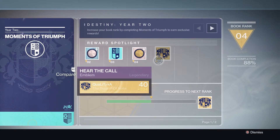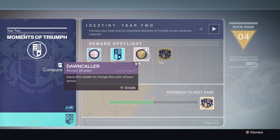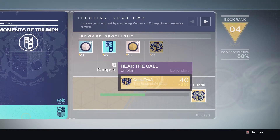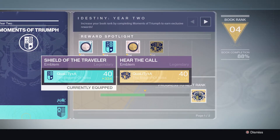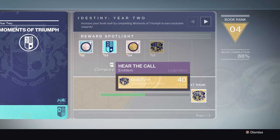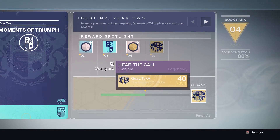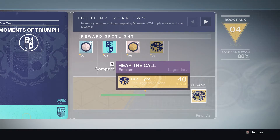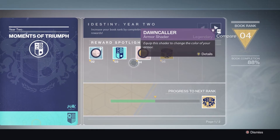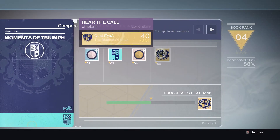Now onto the last emblem — the Call. As you guys can see, this one matches the Dawn Cooler shader, and it's got a really really nice emblem that you're going to want to get. Here's a bigger image of it — it looks really nice. It's almost got a highlighted yellow with an eagle on the back by the looks of it, if you look really carefully. I've got the first three rewards so far, but this emblem is the one I really want because I would use it all the time.